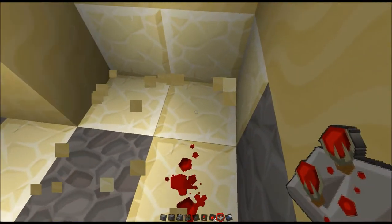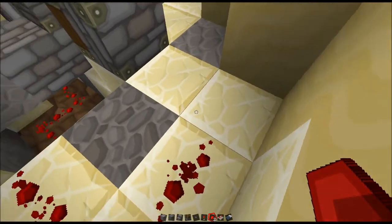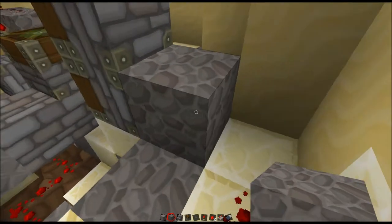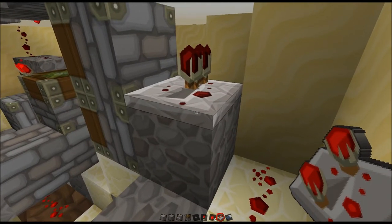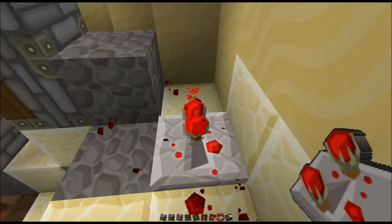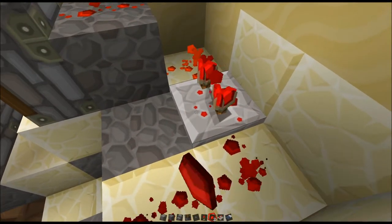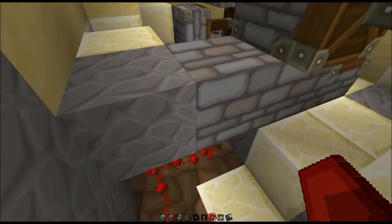We need a little bit more space for wiring because we need the wire to go this way — and we're going to delay this on the last setting just to make sure that it fires after everything else.